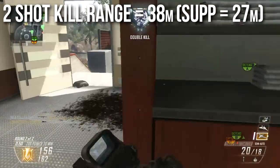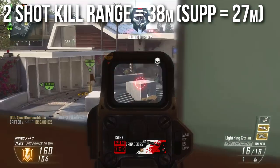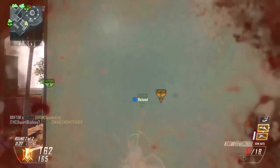If you put a suppressor on this weapon you get an approximately 30% range penalty. So even with a suppressor you still have a 27 meter two shot kill range — greater than most assault rifles in general have, and you're doing maximum damage. So this is the ultimate range weapon.